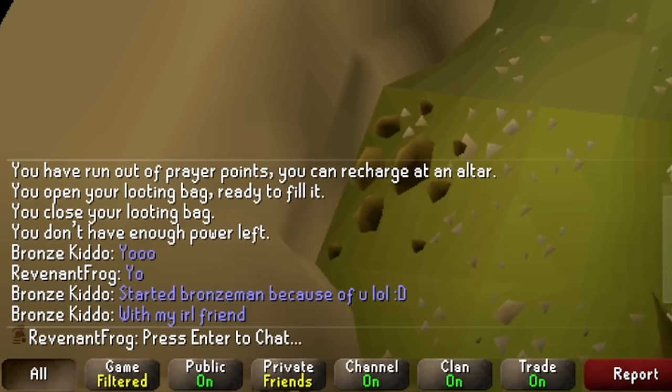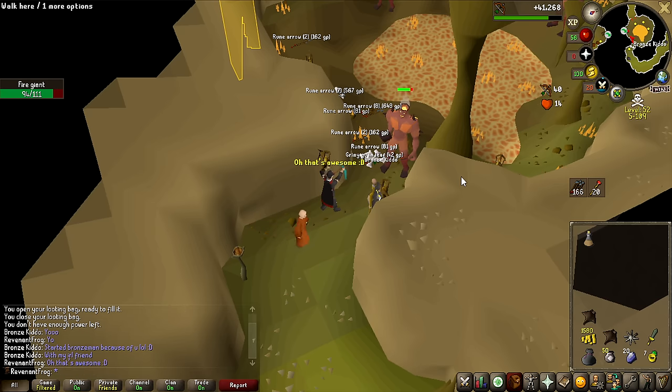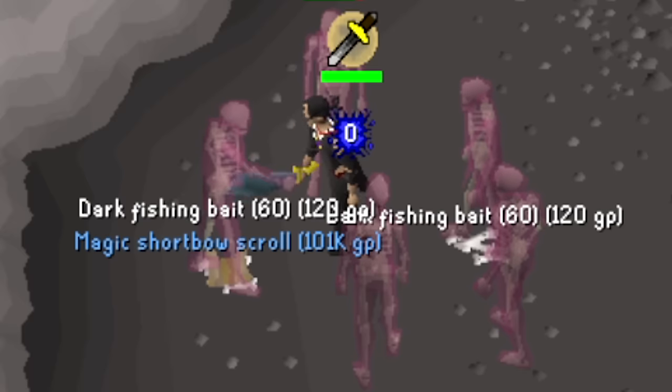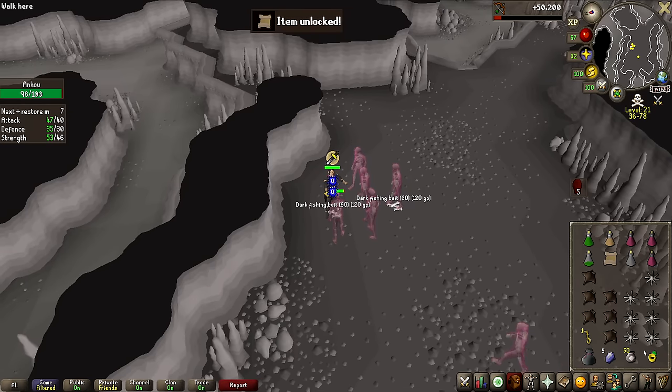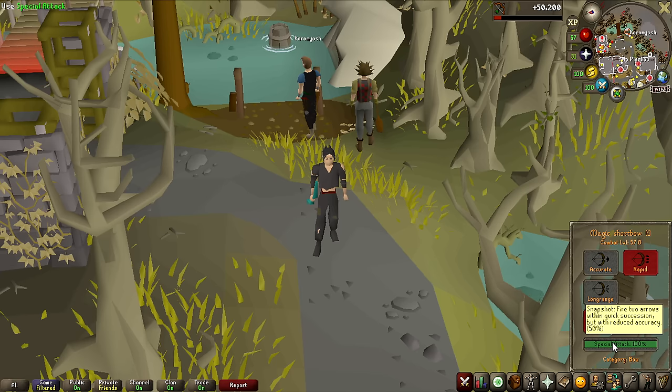I started a Bronze Man because of Yulow with my real-life friends — shout out to Bronze, Kato, and the squad. It took some time, but finally we have the Magic Shortbow Scroll on an Ankou task, which I've been at for like three and a half hours — absolutely terrible meleeing it. So right here I have the Magic Shortbow imbued — the normal one has 69 range accuracy while the imbued one has 75. On top of that, the special attack now only drains 50 instead of 55, so this is going to be super useful.